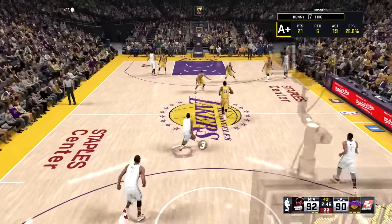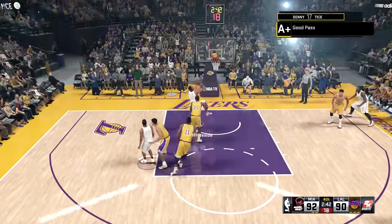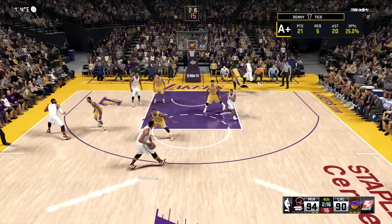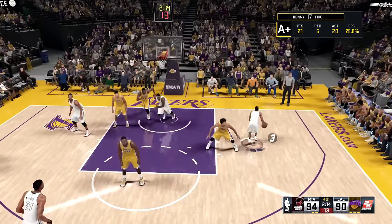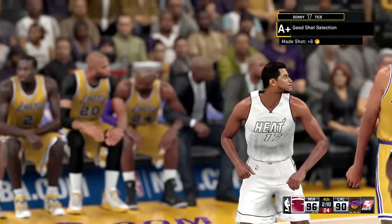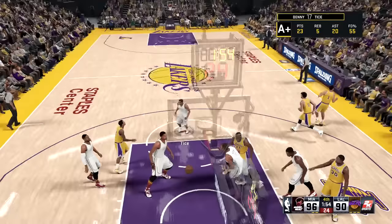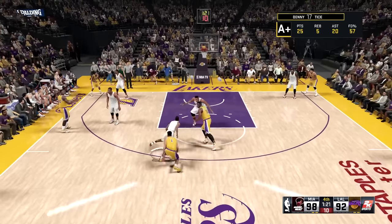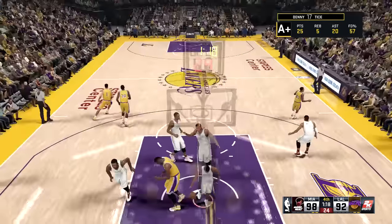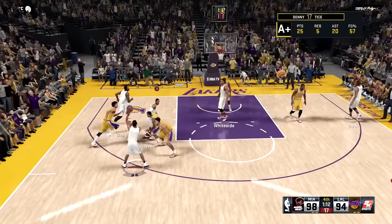Swaggy P corner three — two-point game. Tice slithering through the defense and finding the big man — Hassan Whiteside for his 20th assist of the night and a four-point Heat lead. Spin move away from Swaggy P, Denny Tice putting on a show at Staples Center. But so does Sweet Lou — Lou Williams over Wade. D'Angelo Russell finds D'Alembert, and D'Alembert dunks the ball. These Lakers are not giving up without Kobe on the floor.